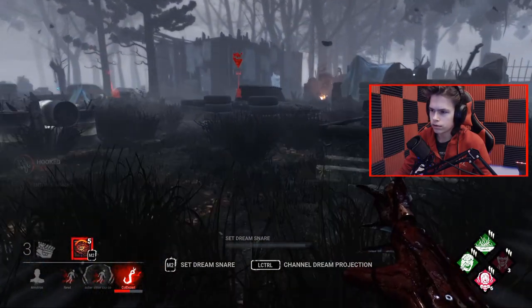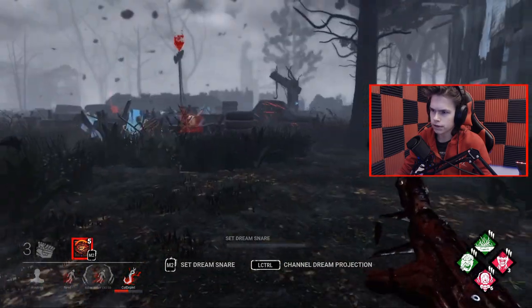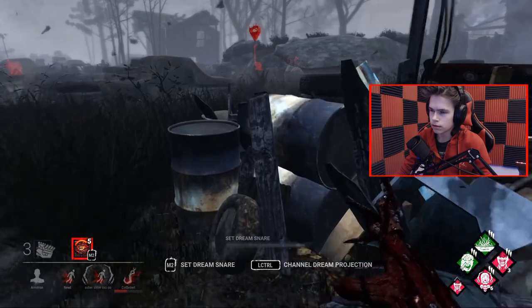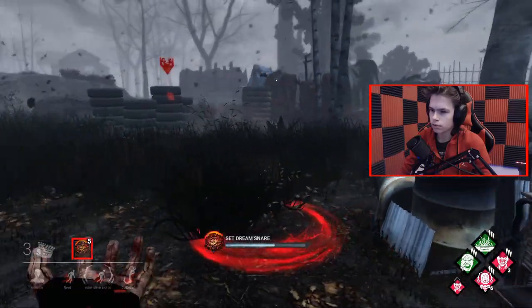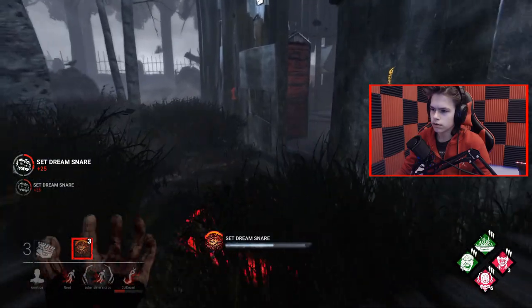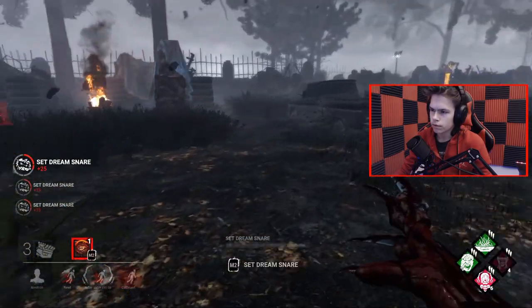We have a three gen right here — that's nice. Just double checking — it's safe. Alright, we're just going to work with this three gen that I've just noticed and defend the totem. Put some snares down, because I have not been doing that for whatever reason. Beautiful three gen.